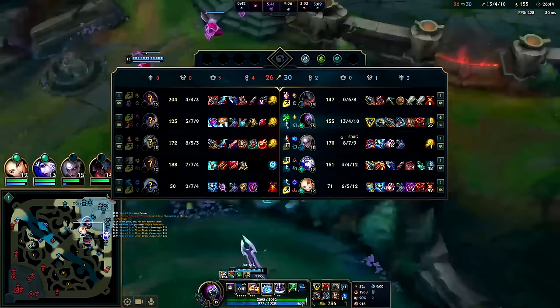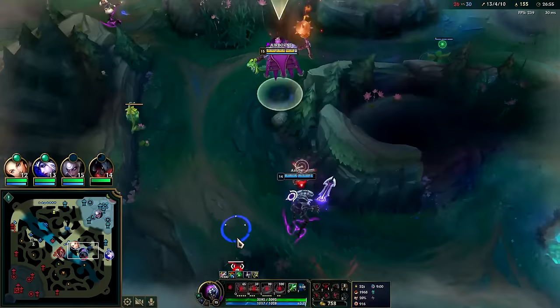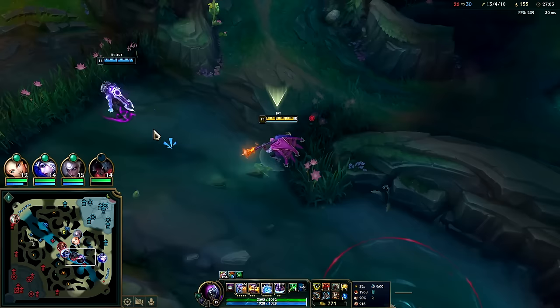Dragon is up in two minutes twenty. My ghost will be up for that. Interestingly, dragon comes up every five minutes - and flash is up every five minutes. Ghost is up every three and a half minutes. So realistically every dragon fight is baked in for everyone to have their summoners up.